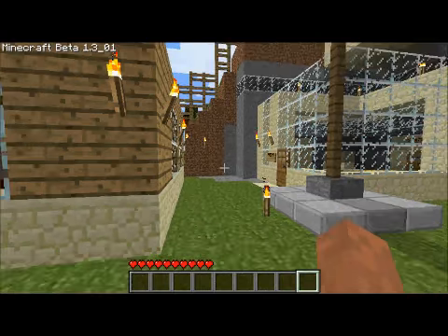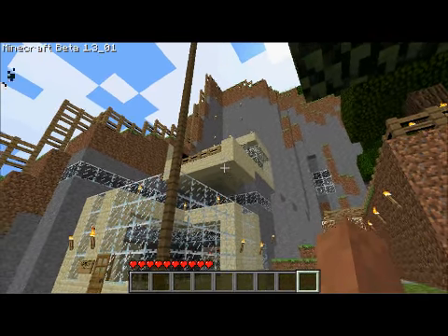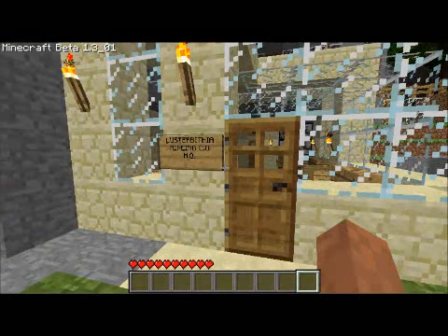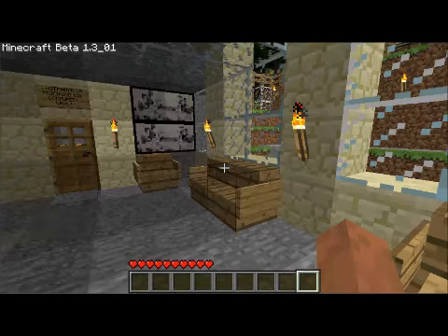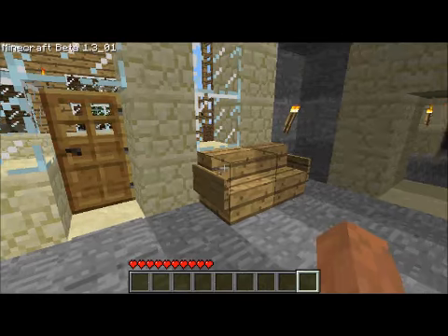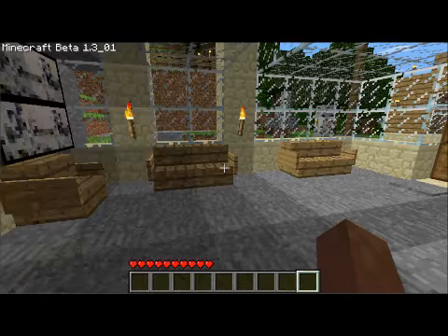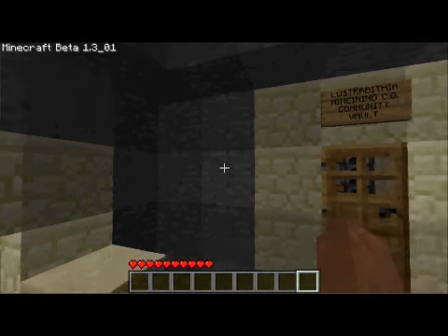So here is a starter excavation I did just to make a headquarters — Lusterbithia Mining Co. Headquarters. I made some couches, some chairs, and a nice little fireplace with lava, which can also be used as a disposal. And I think I'm missing a painting — I think I had one over here, because I had one on this side and this side.